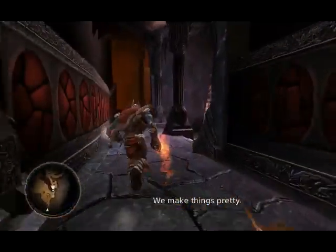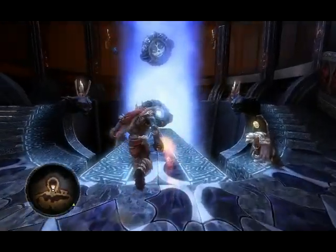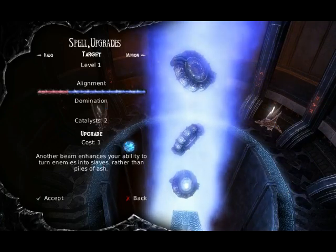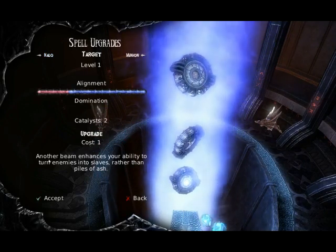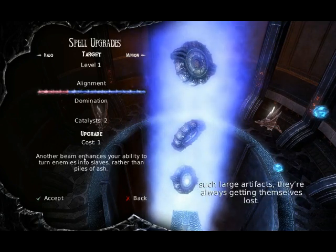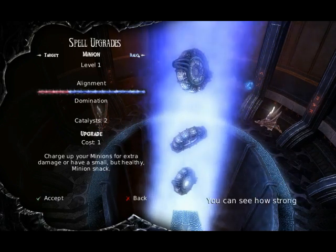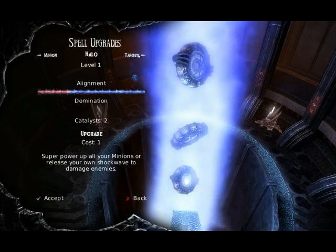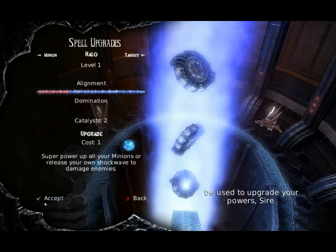I also should really look around the castle because the minions might have dropped loot in places. The spell upgrades — Target, Minions, Domain, Cost V1. 'Make sure you keep an eye out for Catalyst, sire. For such large artifacts... The ability to turn enemies into slaves rather than piles of ash. You can see how strong your spells are. Charge up your minions for extra damage or have a small but healthy minion snack. Superpower up all your minions or release your own shockwaves to damage enemies. Catalysts can be used to upgrade your powers, sire.'